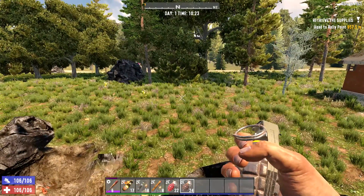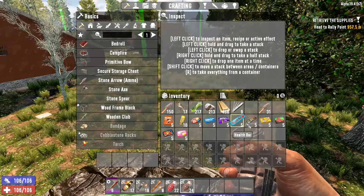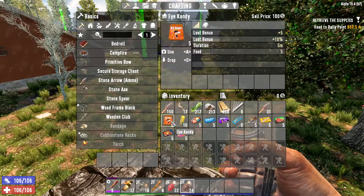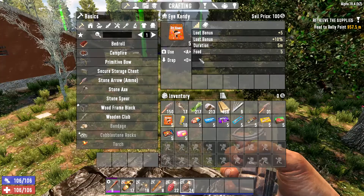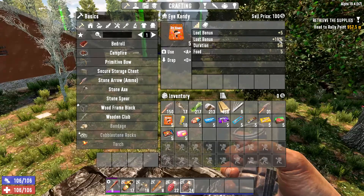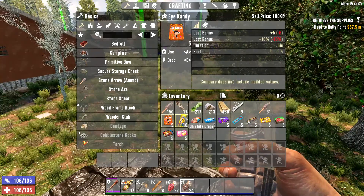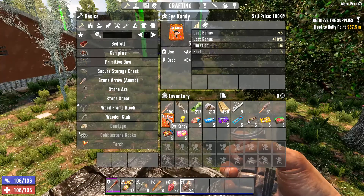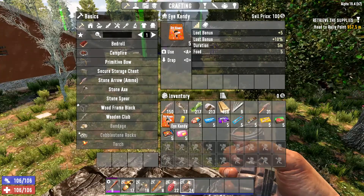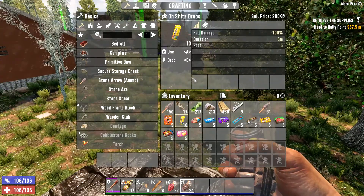The other thing I want to show you today is candies. You can find them in vending machines, or sometimes loot them in trash and other places. Each one does a different thing. Eye Candy is one of the coolest — it adds plus five to your loot bonus, plus ten to your loot bonus chance, lasts five minutes, and counts as food. Take this before you go loot a place to find better loot.